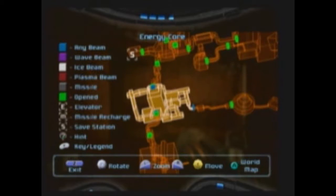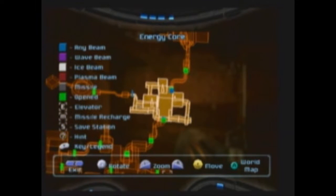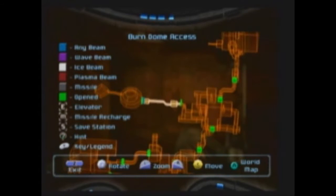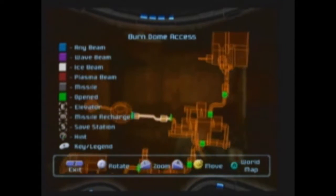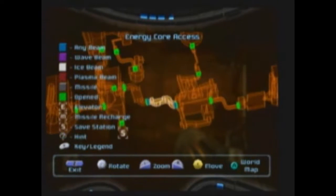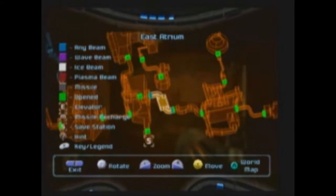We went over here and did the... we got the bombs and a missile — just the bombs, that's right. The bombs, the missile, and the energy that was behind there. We got an energy tank here in the furnace, after solving that puzzle there. I failed the first time, had to re-do it a second time. Almost better. Almost.